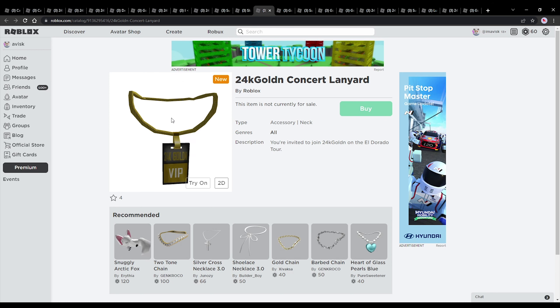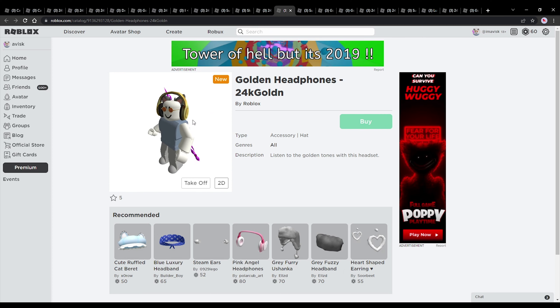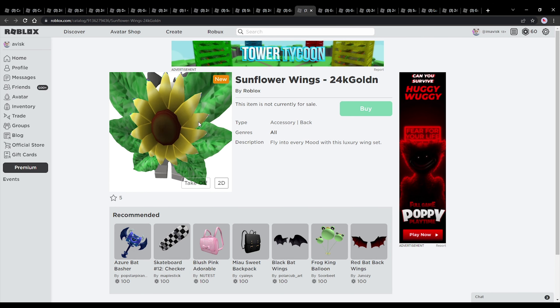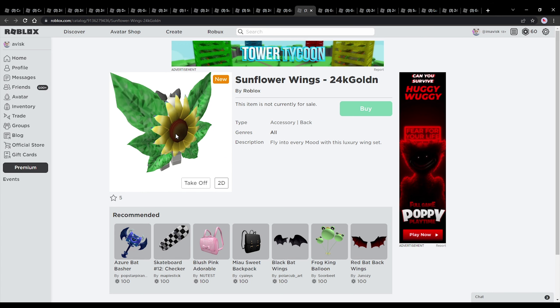Next up we have a skateboard backpack, and we have the lanyard right here — very nice design, looks pretty cool. There are also some headphones, which are quite gigantic. We also have this one item that actually looks like it's using a sparkle time texture, which is kind of interesting.